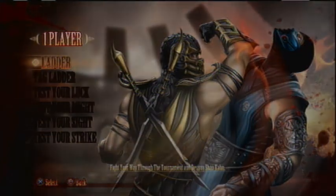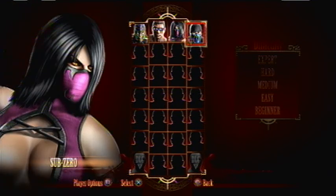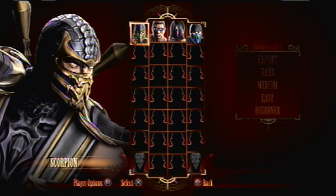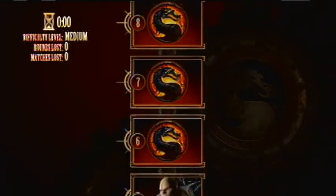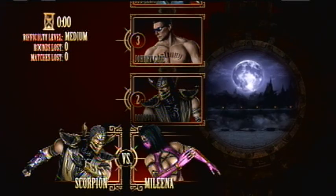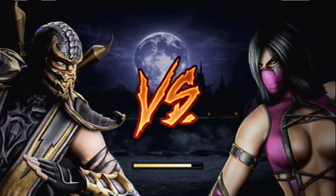Here's the character select screen. As you can see at the bottom there's downloadable content — one of them is going to be Kintaro, and an unknown character currently known as the lady in red. Also Kratos is going to be there, which I'm really excited about — it's actually the only reason I'm getting the game.